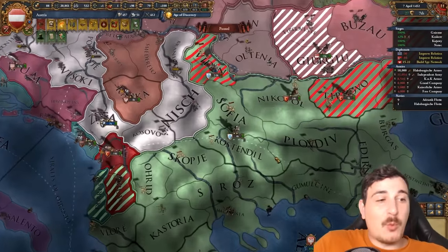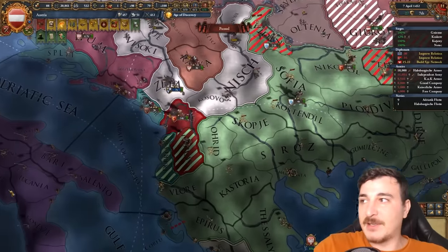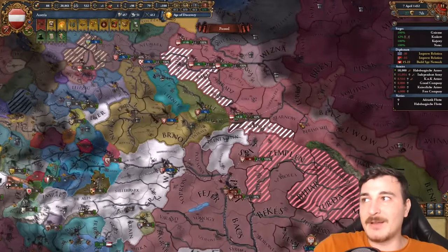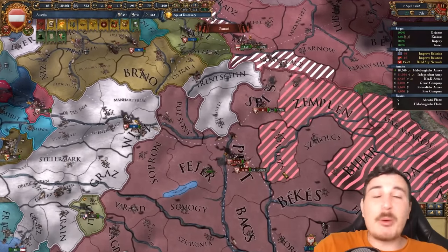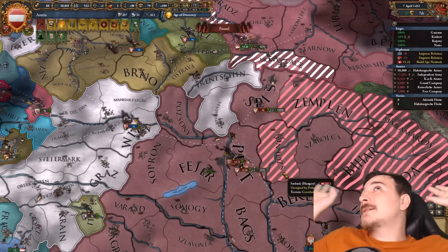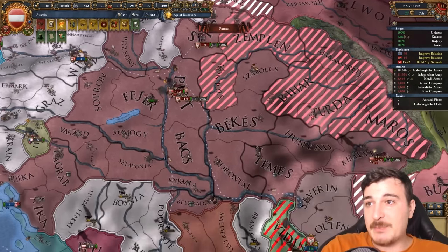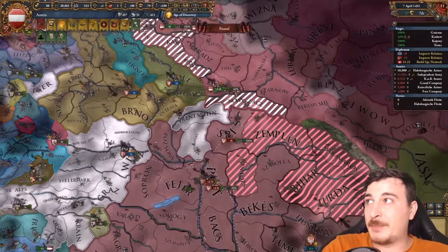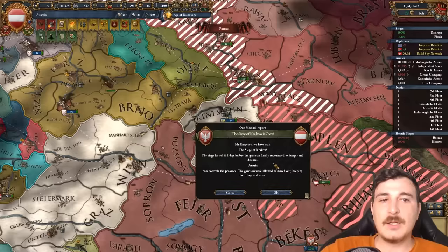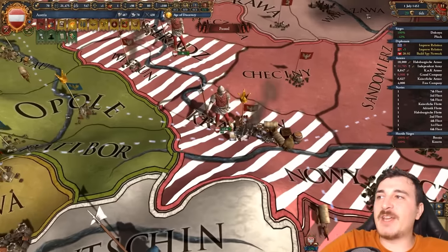The world is on fire — the Ottomans are at war with the Venetians and Albanians, and everybody is at war with everybody. Whilst we're sieging down Poland, Poland is sieging down Hungary, causing immense damage to my country. It took me 412 days to take Krakow — it was stuck at 42% like six times. Meanwhile, the forts in Poznan and Juju fell ridiculously fast by comparison — one at 21% and the other at 7%.